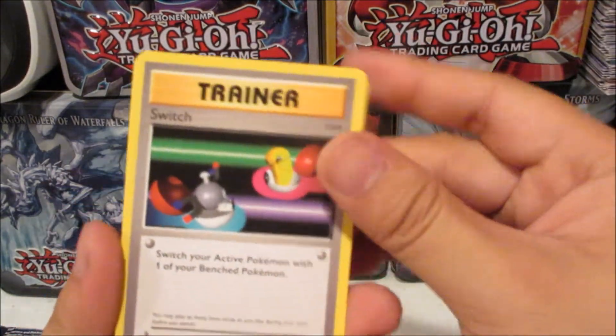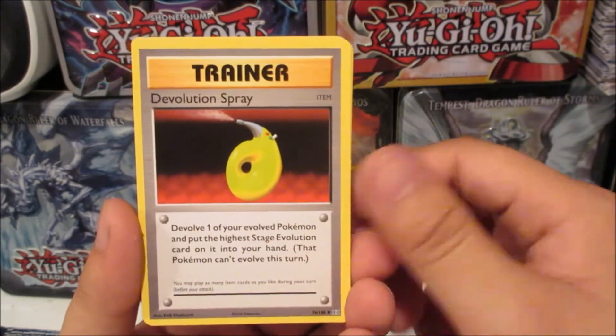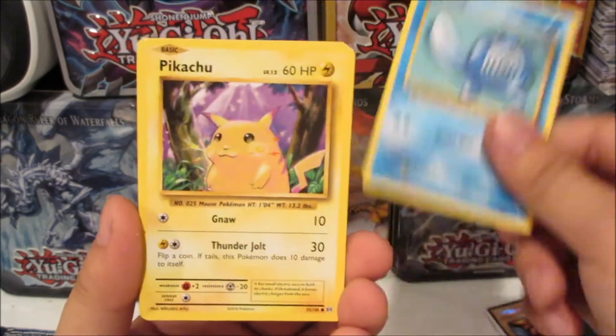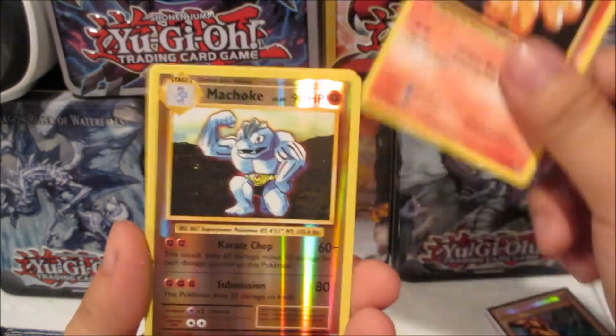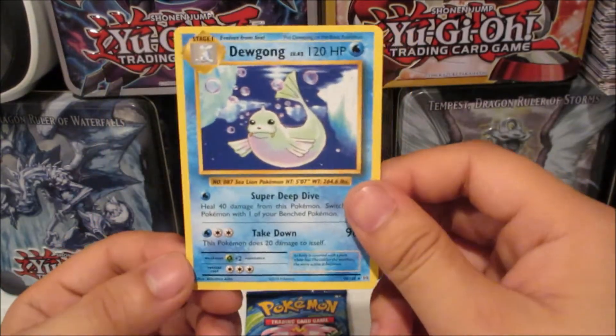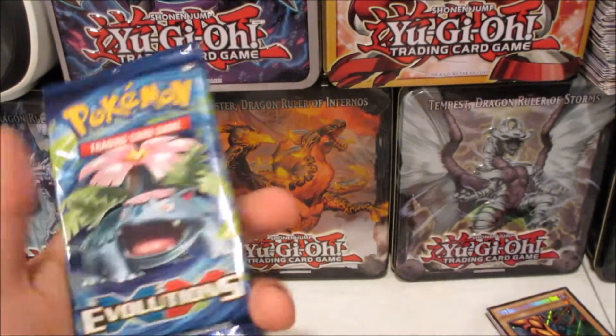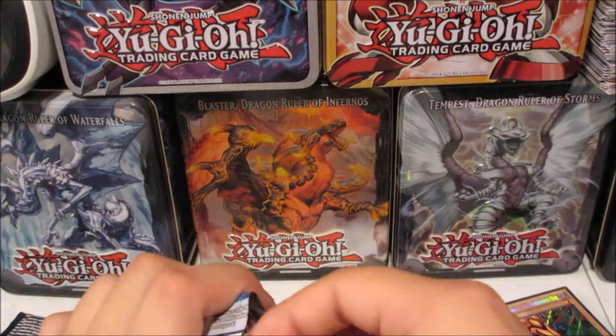From the first pack we got Switch, Magmar, Evolution Spray, Poliwag, Pikachu, Ponyta, Nidoran, Full Pigs, a reverse holo Machoke, and a non-holo rare Dugtrio. Last pack — we got a Venusaur!